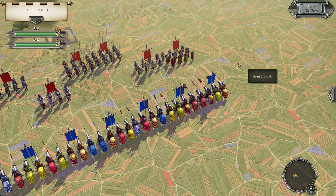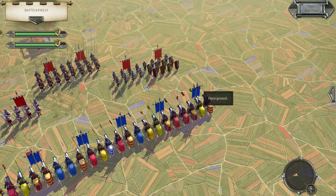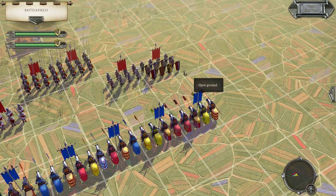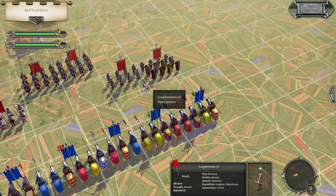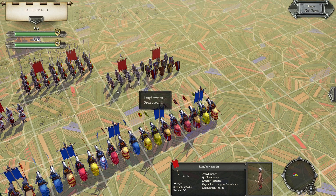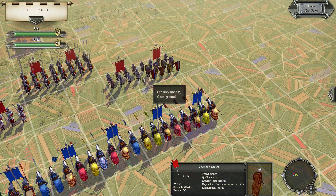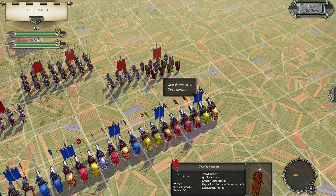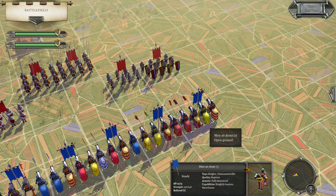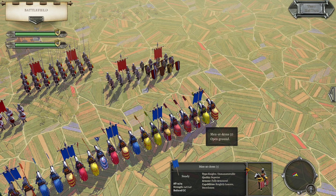Bowmen are probably one of the main weaknesses of the men-at-arms knights. In my tests, a range of just two bowmen units firing upon one unit of knights men-at-arms, I was getting disruptions most of the time — it worked out about 66% of the time. I was getting a disruption from just the second unit firing on the knights men-at-arms, which is quite surprising. They are very, very vulnerable to missile fire.